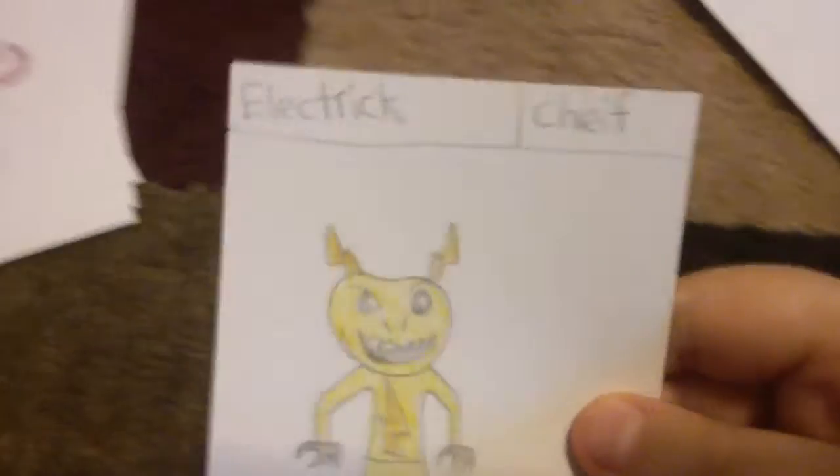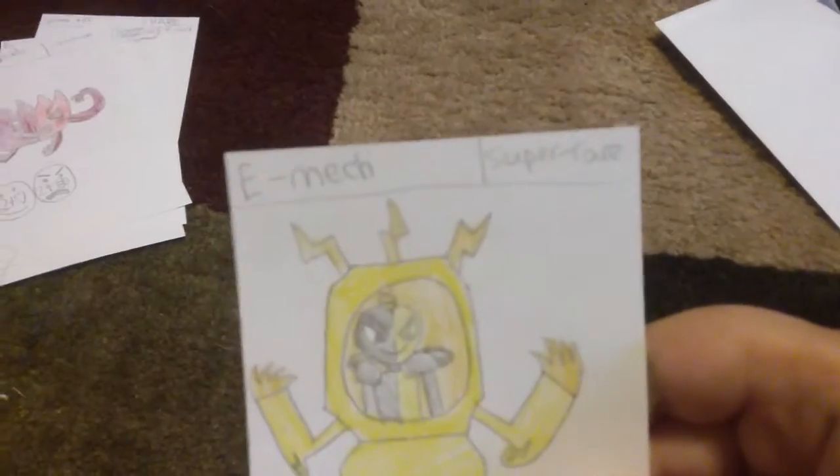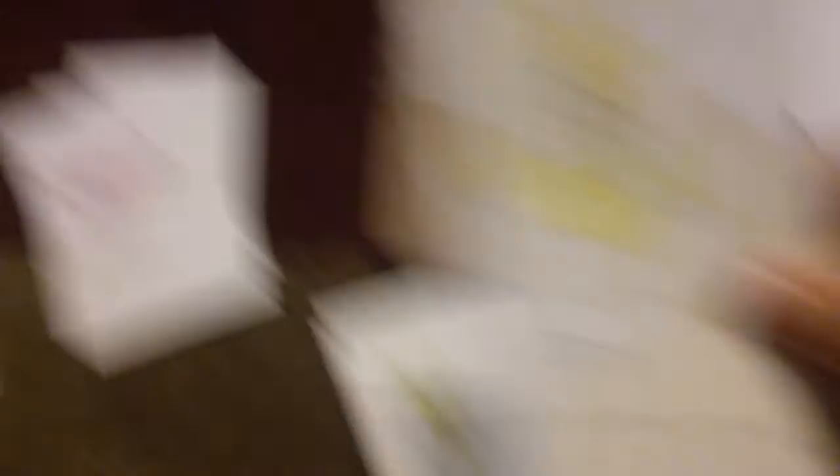The electric premium micro pack only has three cards in it — that's why it's called a micro pack — but it has premium cards. First: Electric Chief Card, 20 health, does random damage to the enemy's chief card. Next: an Emac Halloween Edition, because it's October 1st and Halloween is only about 30 days away — super rare, 10 health, 7 damage. Looks like a mini pumpkin warrior; maybe it's a special limited time card. Last card: Emac, the super rare regular version — 10 health, 7 damage, just a normal Emac.